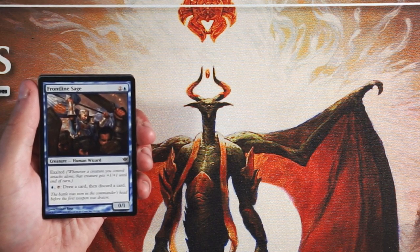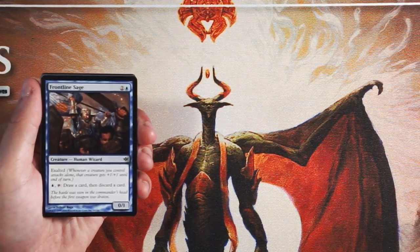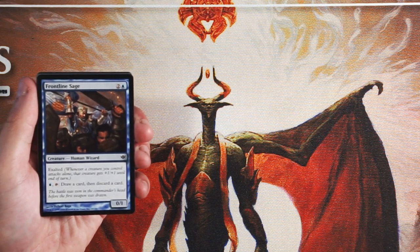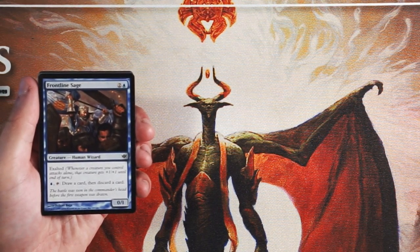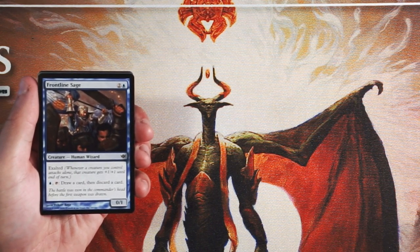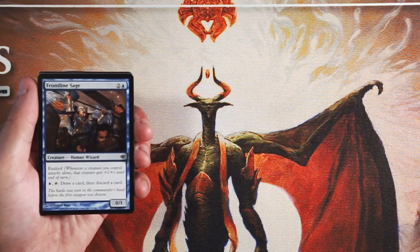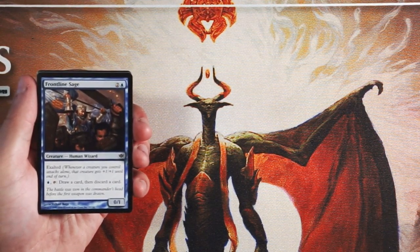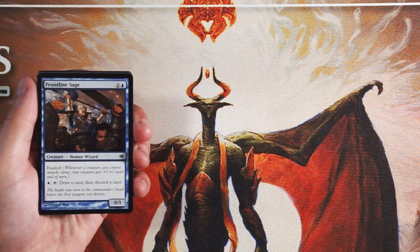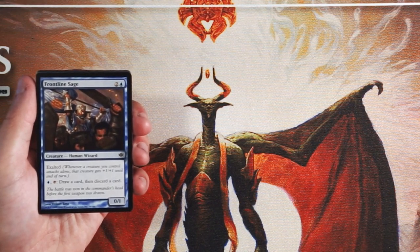Our first card is Frontline Sage. It's a 0/1 for two and a blue — doesn't sound great at first, but it does have exalted. So whenever a creature you control attacks alone, that creature gets +1/+1 until end of turn. We see it now on things like Noble Hierarch, which makes it just that much better. You can also pay a blue and tap it to draw a card and discard a card, so this is an active looter. I like that it's not damage-focused — it's an activated ability. I don't hate this card; I don't think it's first-pickable by any means, but it's a decent start.